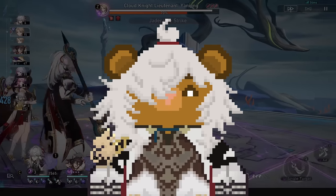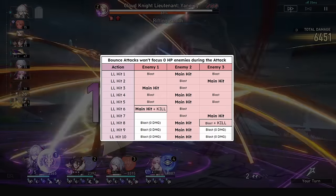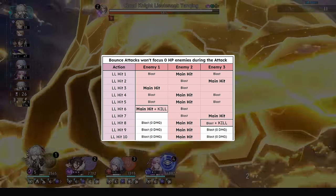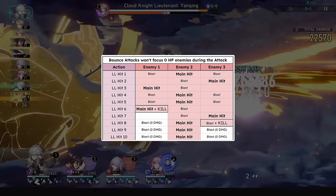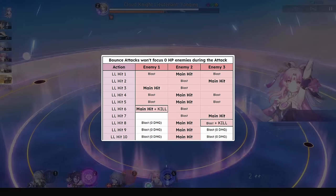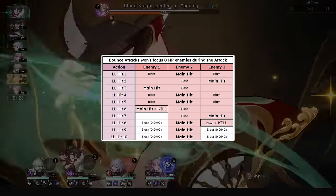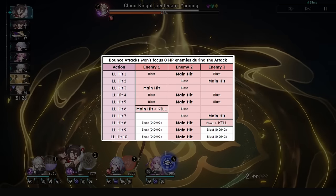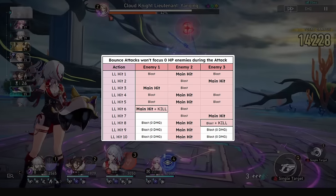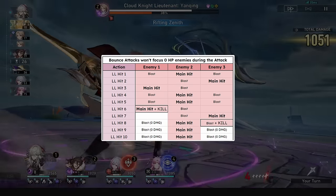One final note for his talent is that it's a bounce attack as well as being a blast, and a key part of bounce attacks people might not know about is that they focus non-zero HP enemies during the attack. So people might be upset he's doing no damage because the adds around the main boss are dead, but the main damage is that central multiplier on his Lightning Lord, and so if he kills the other enemies during Lightning Lord, every subsequent hit will focus the enemies that aren't at zero HP, even if the zero HP enemies still show up when attacking.